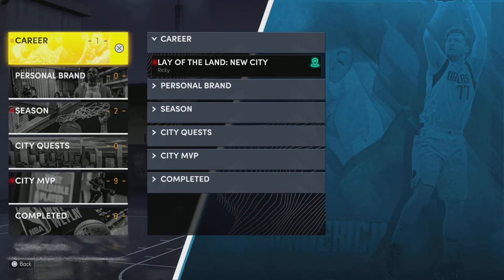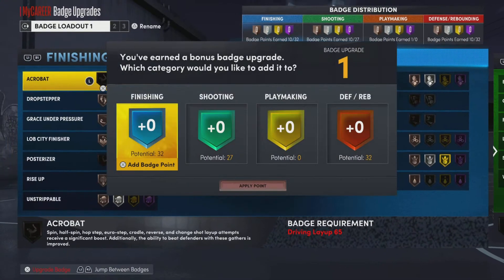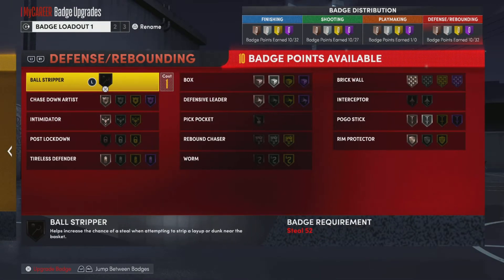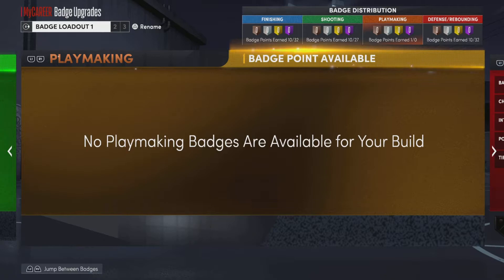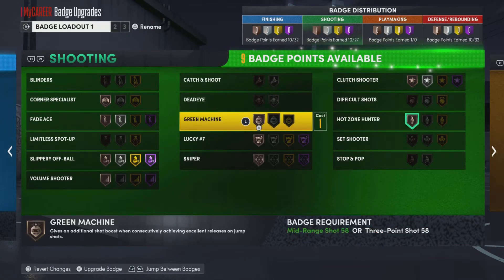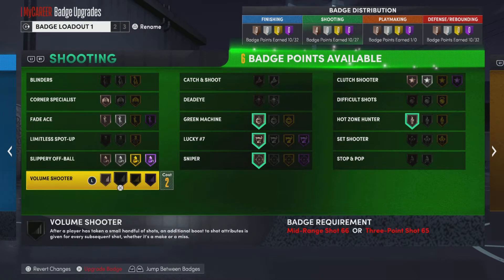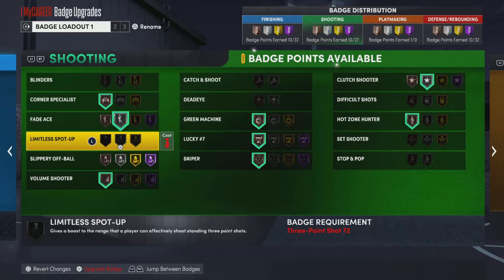I'm also going to show you the badge I got from college. As you can see, my attributes are 60 and I can go to 90 overall. This badge point I get for hitting level 39 in the season, and I also get four extra badge points because I went to college and won the national championship. It won't let me put them on until I'm on the NBA team, but you see 10 badges for defense, 10 for shooting, and 10 for finishing. I don't have playmaking, so they gave me 10 for each category — I'm not sure if I didn't get the 10 for playmaking just because I'm a power forward and didn't upgrade any playmaking.